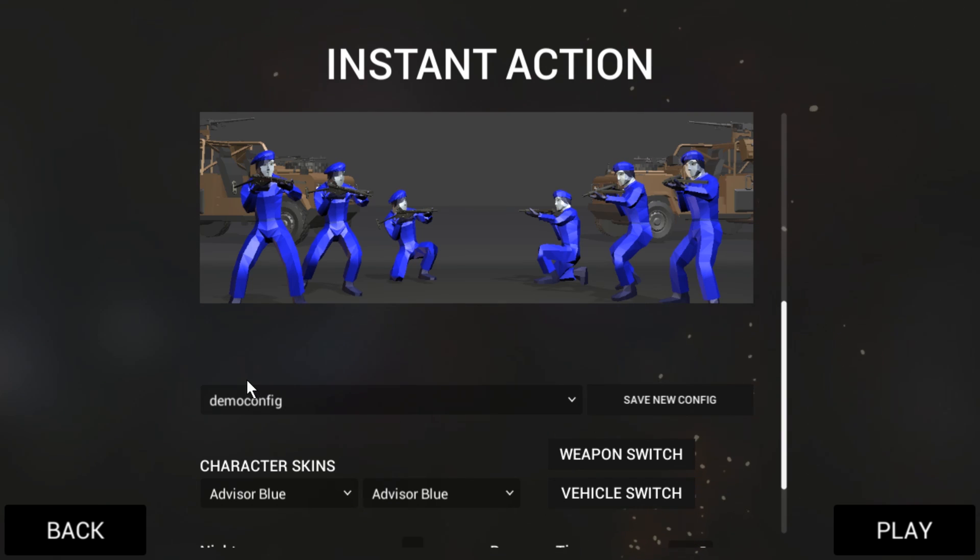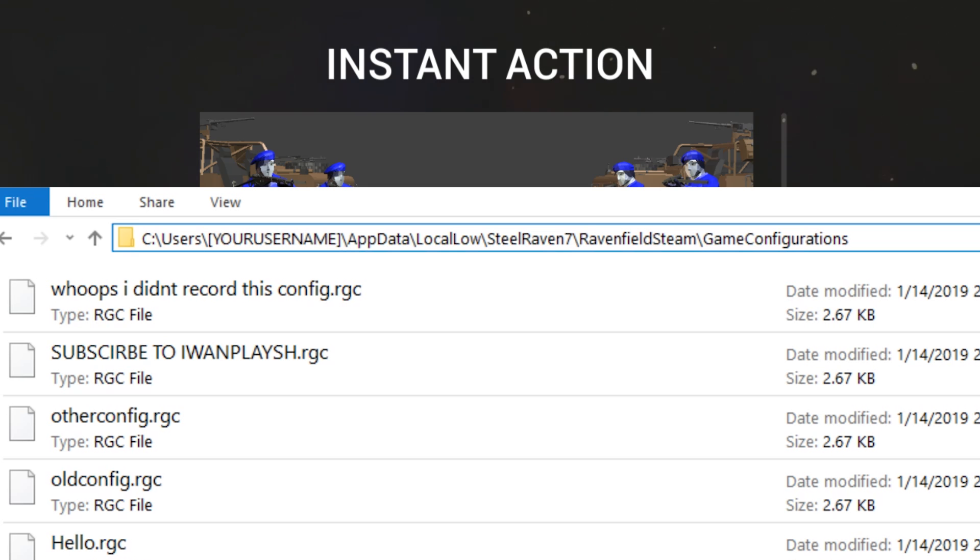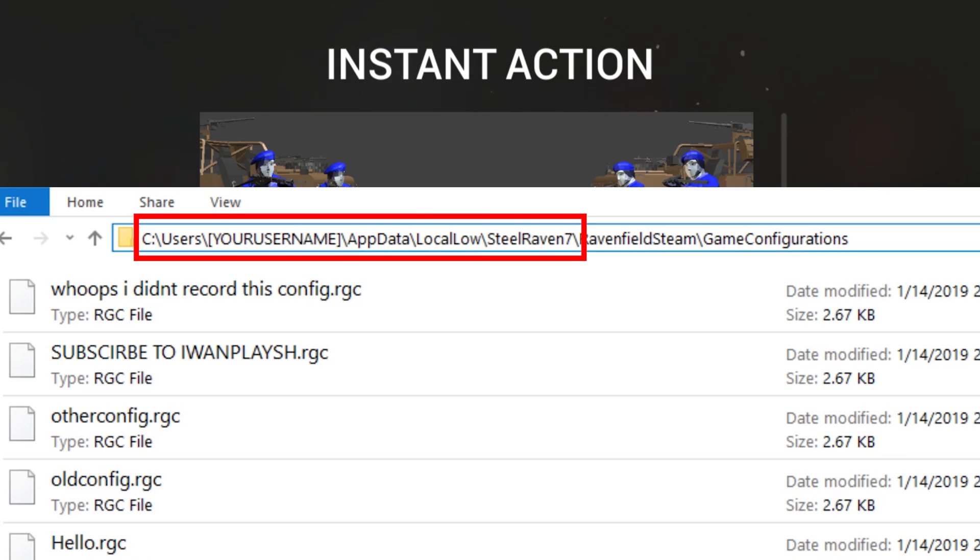You might want to delete these things, but you cannot from in-game yet. So you have to go to the folder that contains these configuration files. It is on the C drive, in the user folder, in the username folder, in the app data folder, in the local low folder, in the Steel Raven 7 folder, in the Ravenfield Steam folder, in game configurations.